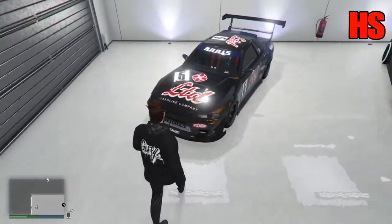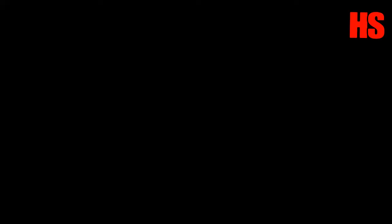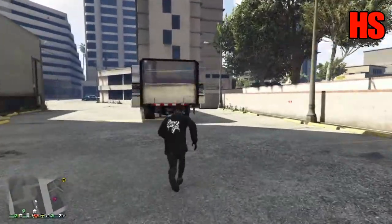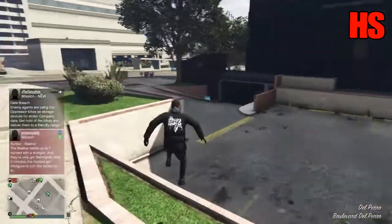And now this is the duped car here. I'll go outside and show you the car in the mobile operation centre. I'm outside now, running to my mobile operation centre to show you that it can sell as well. Run into the back of it — and see, this is a normal vehicle, so it's worked. If you want to do it again, you're going to have to put the car you used to duplicate into another garage.